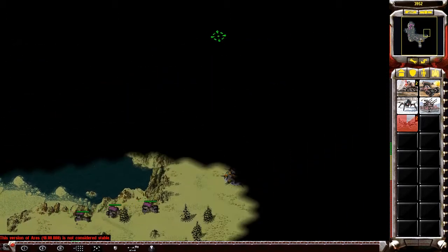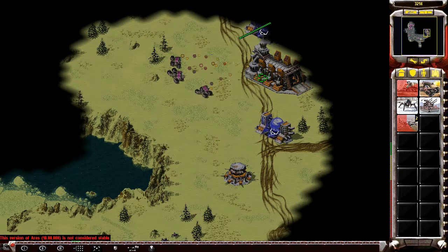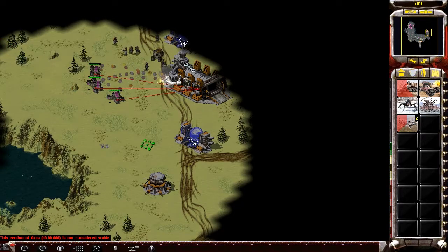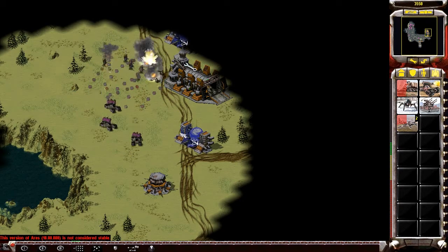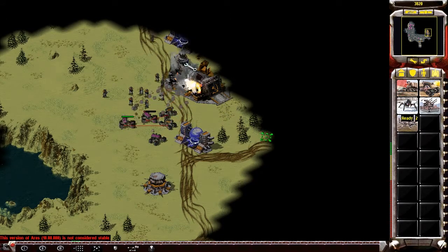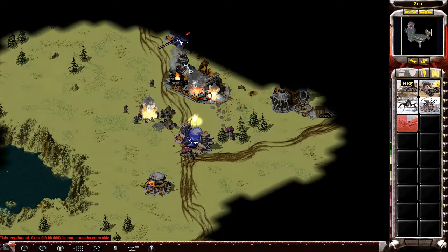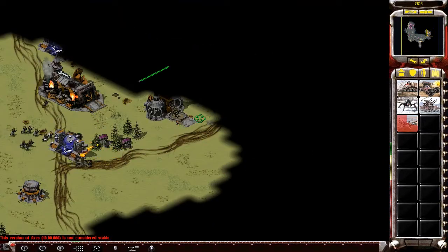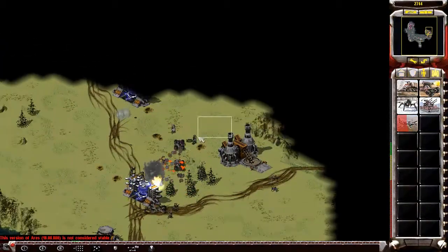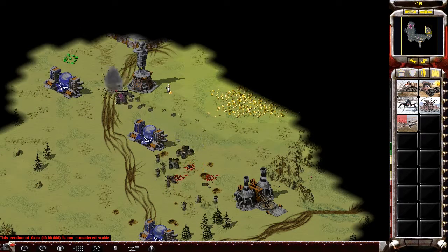I mixed in a couple of terror drones there, so if they don't get wasted they may be able to cause an issue with some war miners. He does have some defensive forces here. I'm going to get the war factory — yes, just got the war factory, so that's a nice pick-off early game. Slows them down.